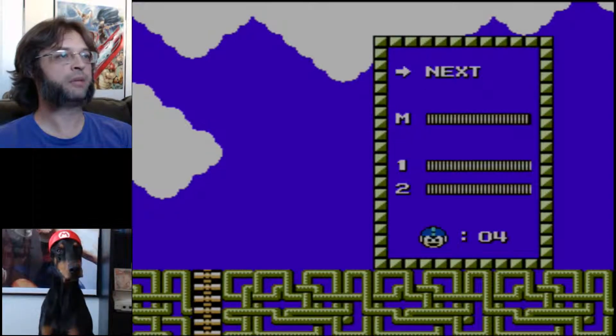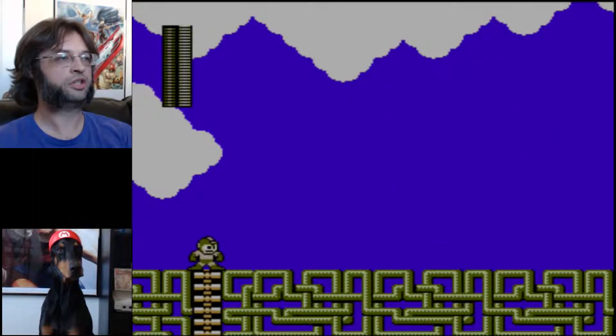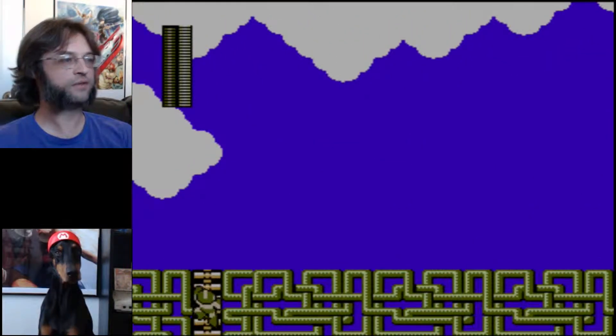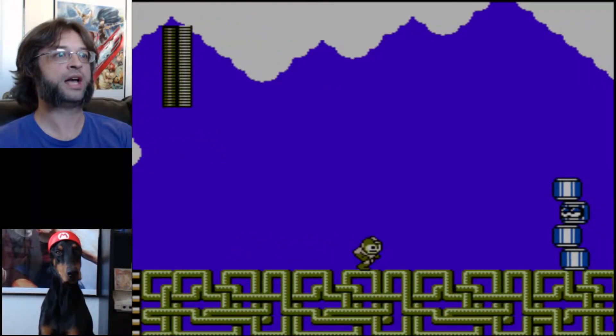A little safety tip in the Mega Man series in general for you. If you're ever on a ladder and you push start to check your stuff, watch him real close - he falls. He lets go of the ladder to check his inventory. So if you're going to check your inventory on the ladder, make sure that you're holding up when you get out of your inventory, or just check your inventory not on a ladder.